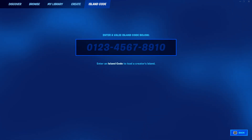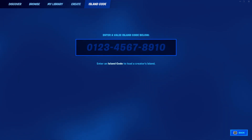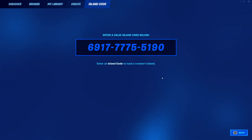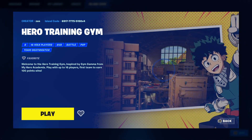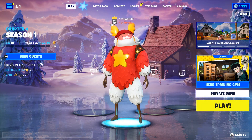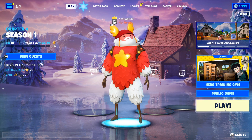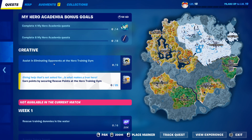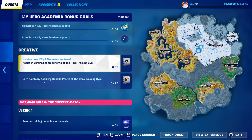But if you go to island code, this time it works. Write 6917775519(0) and press enter. The hero training gym, let's go! You're gonna hit play and go ahead and create your own game.